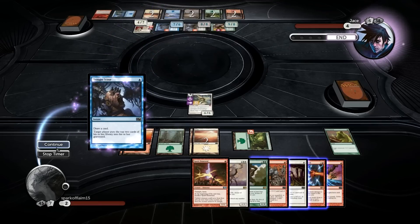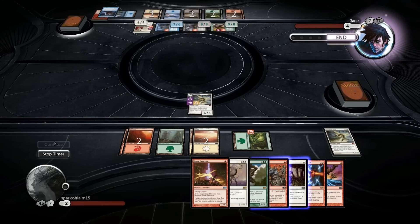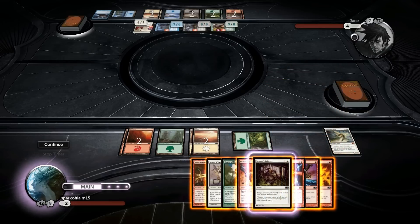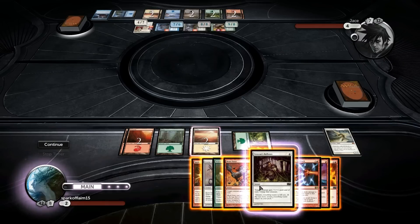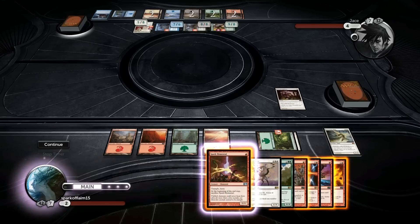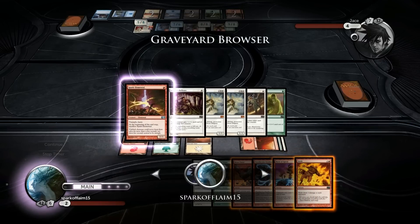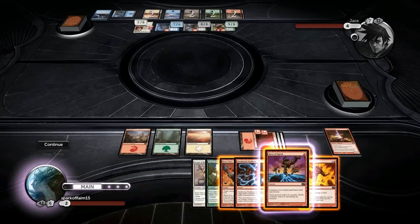Draw a card, target player puts the top... he didn't have that last time we played him, why did he just Thought Scour me? I mean that works too. What I was going to do was go Veteran Reflexes here - Spark Elemental. Wait, why did Spark Elemental just die? Oh... right, right.